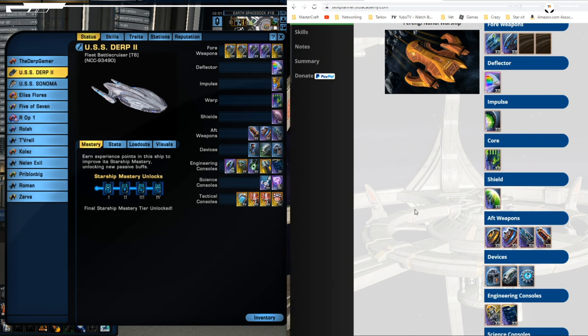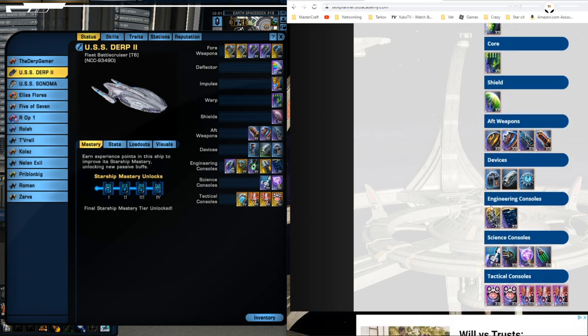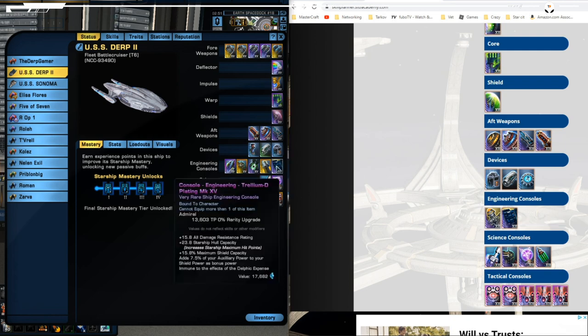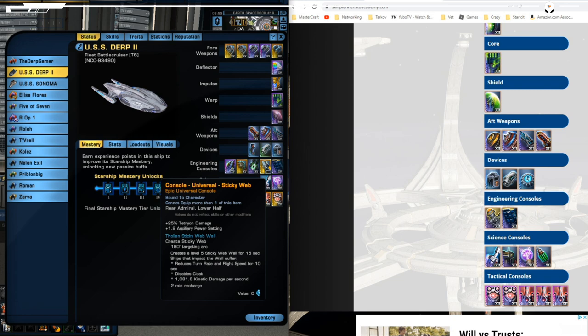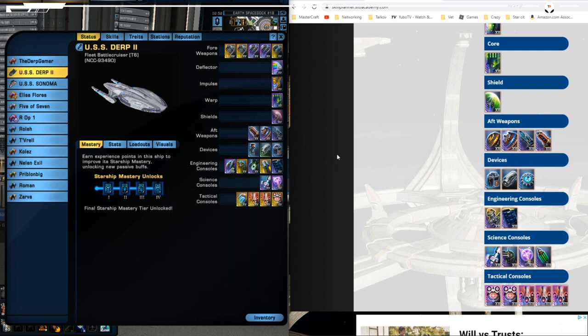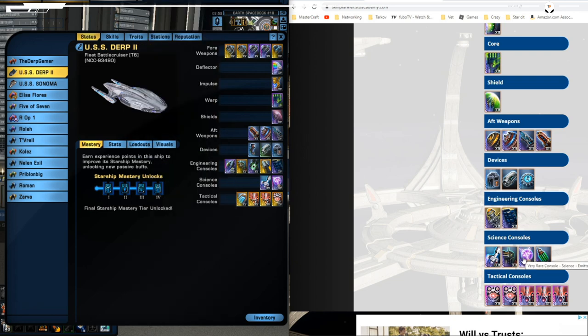In the meanwhile I would be using the reinforced armament — that's kind of one of my go-tos for survival. It gives you a good amount of survivability, but this is kind of an open slot and you can use quite a few different things here. You could even replace it with the sticky web console, which gives you quite a bit of Tetrion damage — 25% — plus some additional auxiliary power and a clicky. If I had everything in my wishlist, I'd have the console from the rep for the two-piece of reinforced armament, and then replace that slot with sticky web.